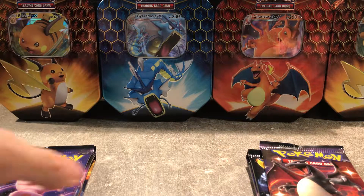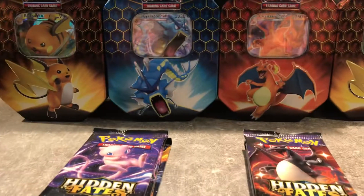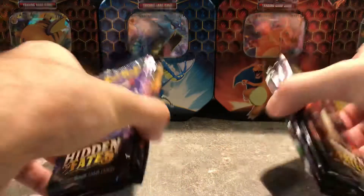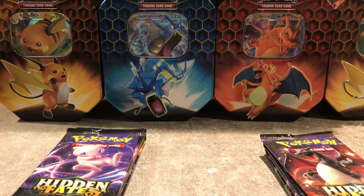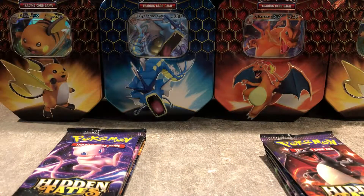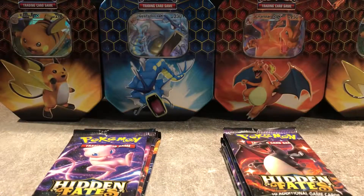What is happening, my amazing viewers and subscribers! This is the last episode of the Raichu, Gyarados, and Charizard tin openings of the Booster Packs Hidden Fates. The last two episodes we opened up two Gyarados tins and two Raichu tins, but this episode we will open up of course the man himself — Charizard tins. Eight Booster Packs as always, so let's get started.